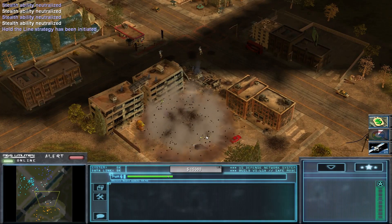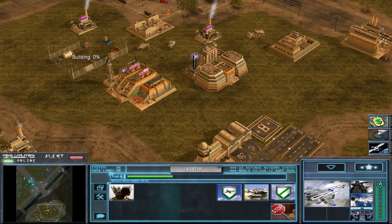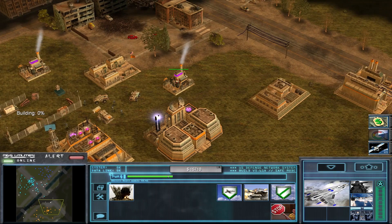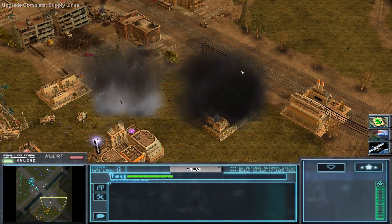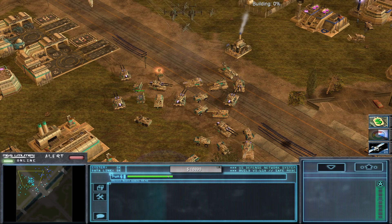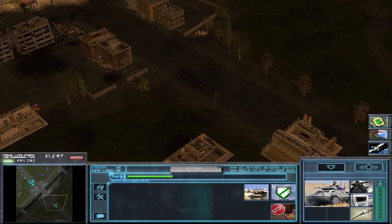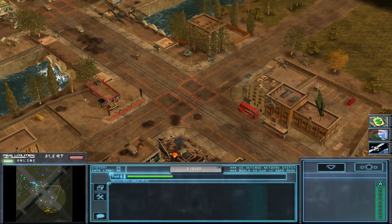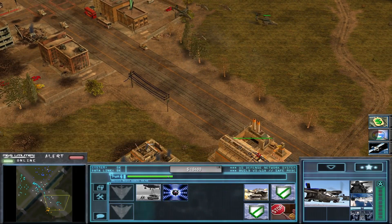I put bunker bombs in the stealth fighter's payload. Avionics online. Passing overhead. Aurora in flight. Target confirmed. Upgrading the new supply lines. Now we attack the enemy base. The Falcon gunship can drop EMP bombs.